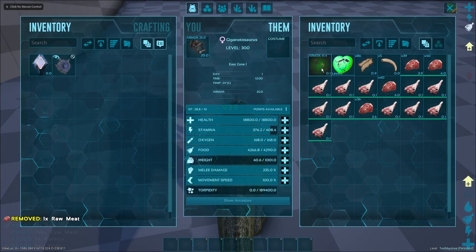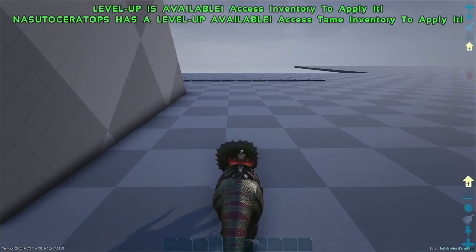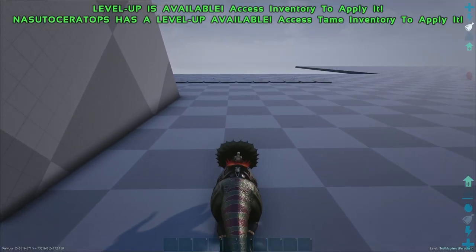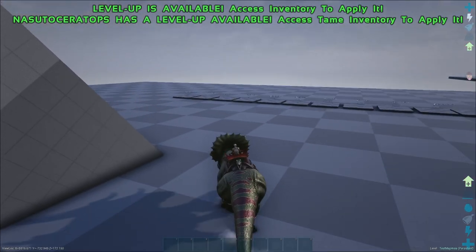If you kill a wild Nazutoceratops, you have a chance to get a Chibi or Saddle blueprint. Nazutoceratops has some unique abilities — some are for wild ones only, and some for post tame only.